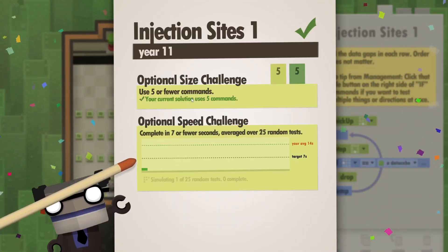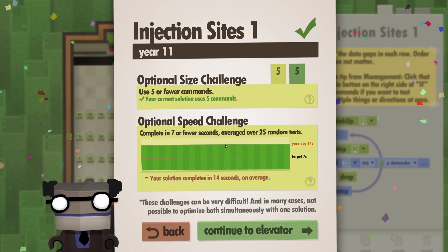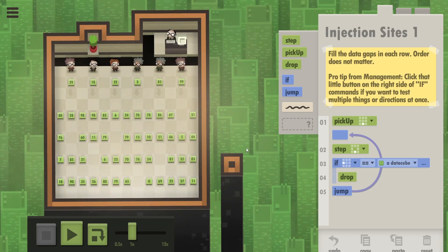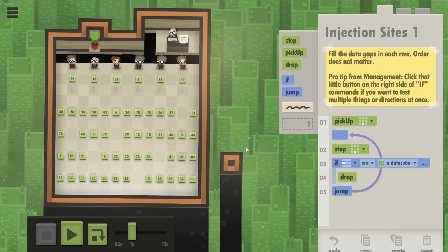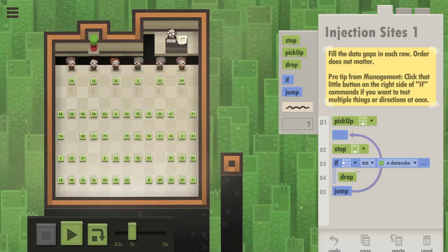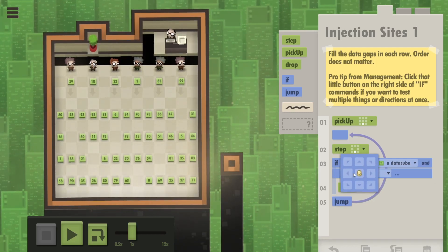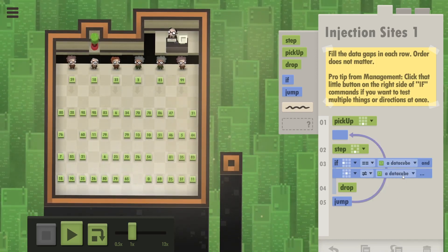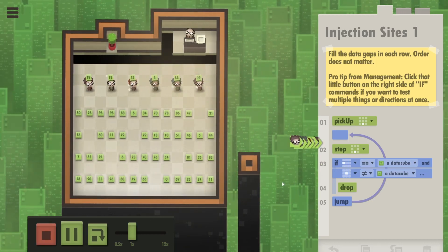We've already used five or fewer commands - that's the first optional challenge completed. Now we need them to do it in seven seconds. It's taking them a long time because they keep checking if they can drop a cube when there's already one there. Let's improve this if-statement: drop the cube only if on the left side there is a data cube AND where you're standing there isn't a data cube - so there is free space for you to drop it.